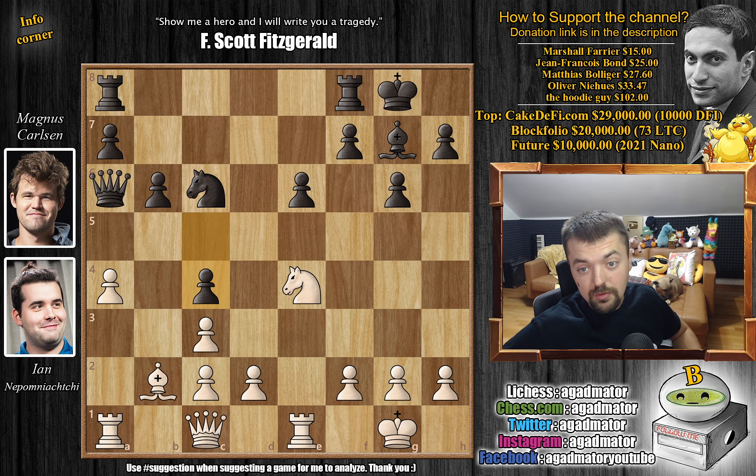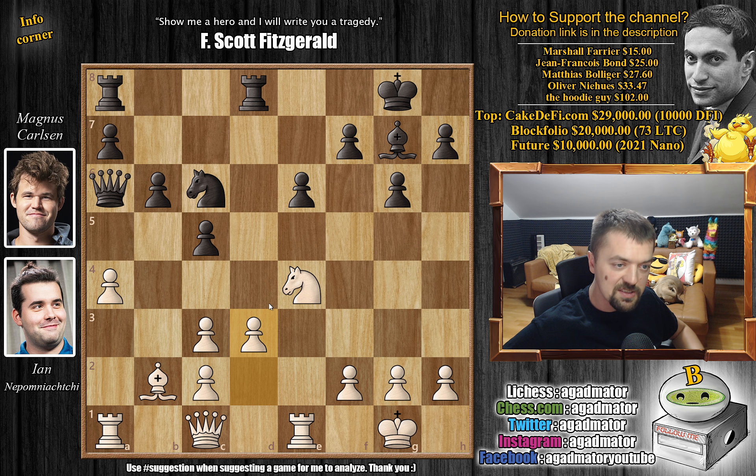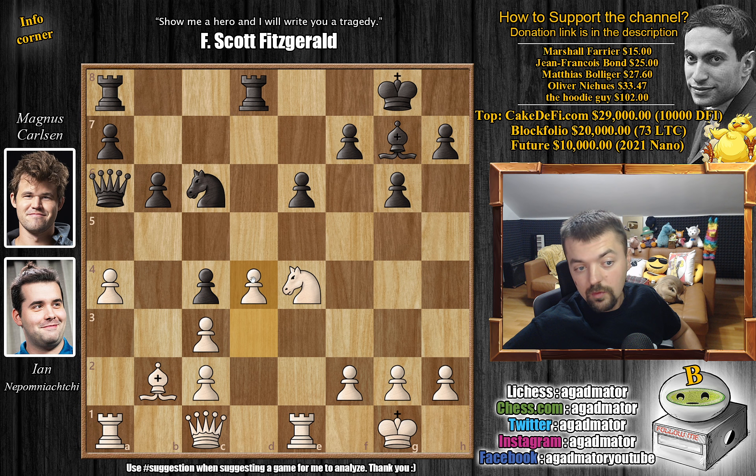Magnus decides to bring the rook into the game first with rook F to D8. Now Nepo plays D3. So C4 was not played earlier — C4 now, and then of course D4, but now it's much different. The bishop still doesn't have a way of entering the game. Probably the queen will move, and then we'll shift the bishop to C1 and use the dark squares.